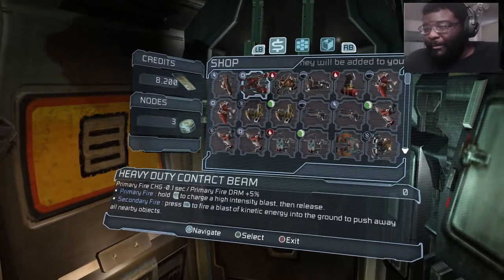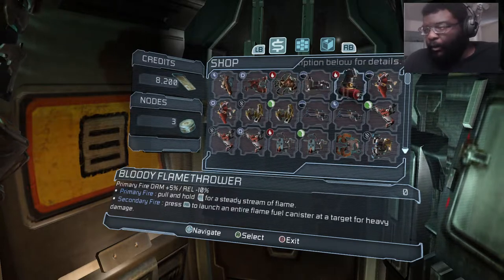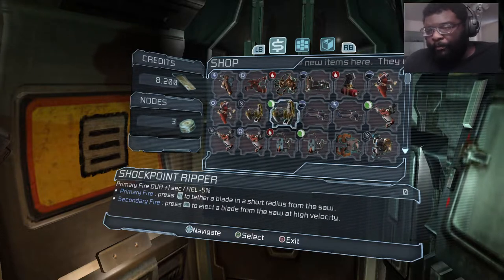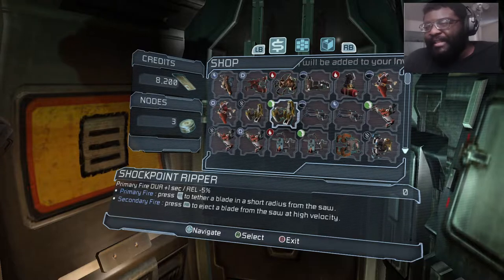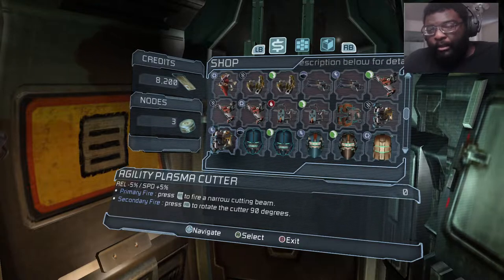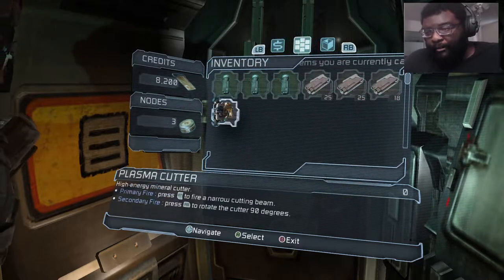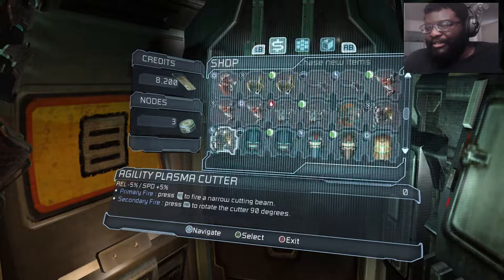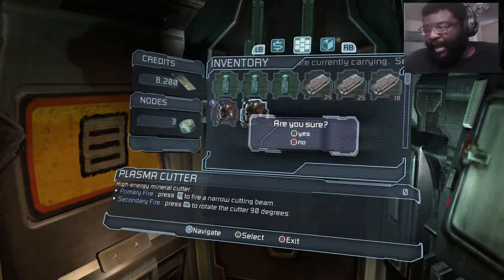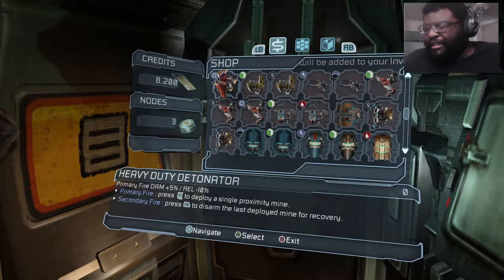Force gun. Seeker rifle. Flamethrower. Detonator. So we got the pulse rifle and the ripper. We got our guns in this game — we got all of them. Agility plasma cutter — reload 15% but the speed is higher. Cannot remove last weapon. So let's get rid of that, go ahead and sell it. I'm picking up these guns for free.